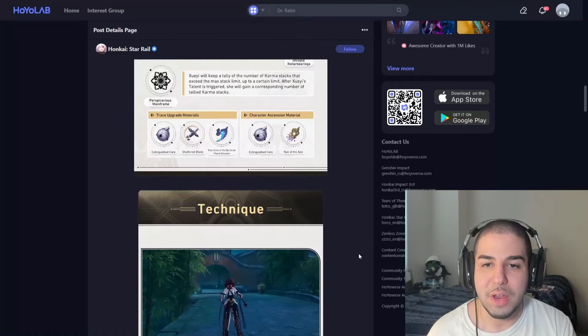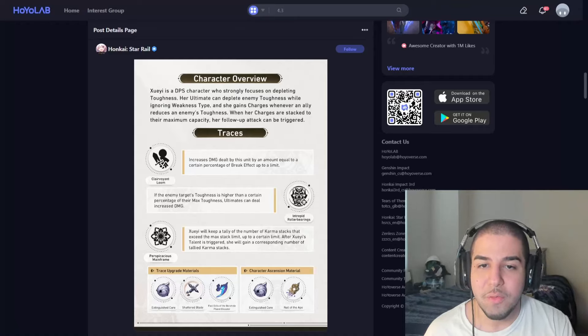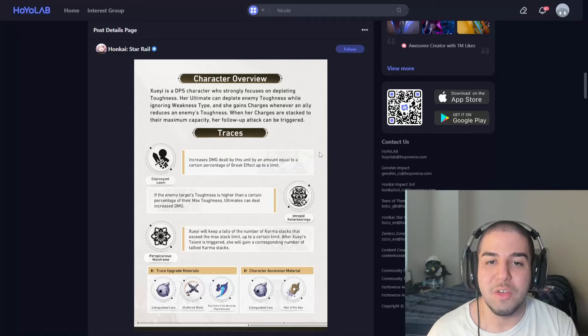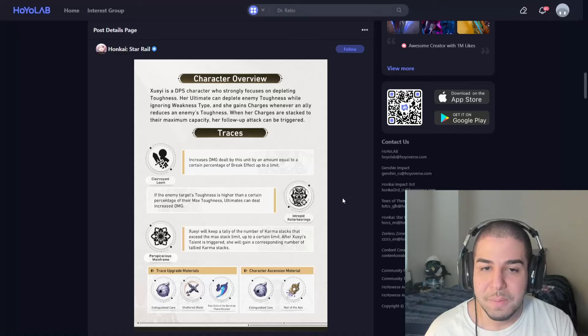Now going into the traces, which can all be very good for her now that we know how her talent works. Her first major trace will increase the damage dealt by Shueyi by an amount equal to a percentage of her break effect. This is really cool because it definitely means you're going to want some break effect substats for her just to get that extra damage. That extra damage will probably be pretty solid, since general damage boosts are very powerful in Star Rail.